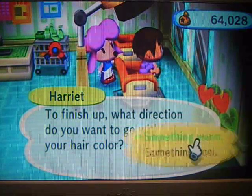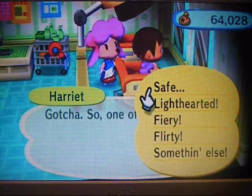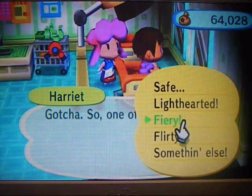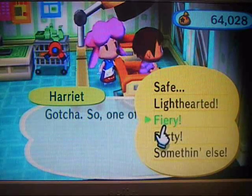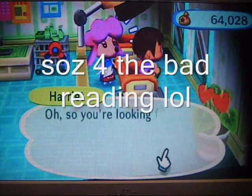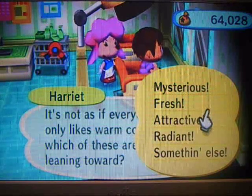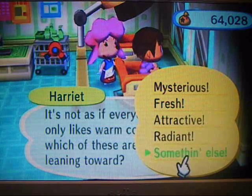This is where you choose the colour of your hair. Safe is light brown. Light-hearted is blonde. Fiery is red. Flirty is pink. Now what she says is cold colours. Mysterious is dark brown. Fresh is blue. Active is green. And radiant is white.